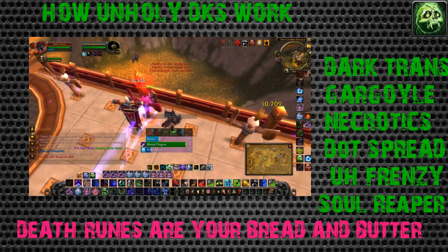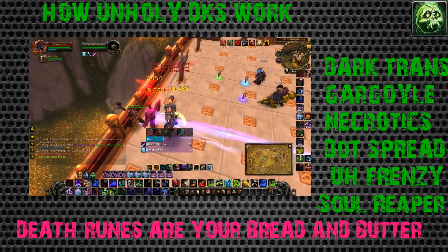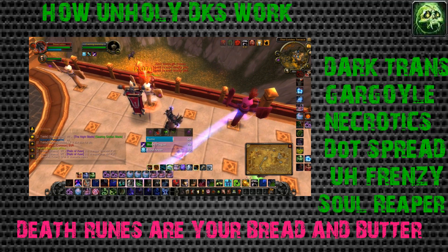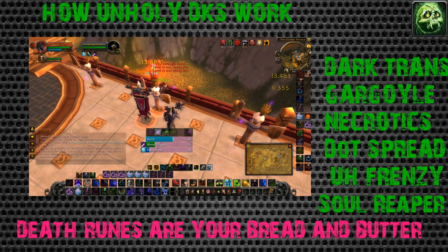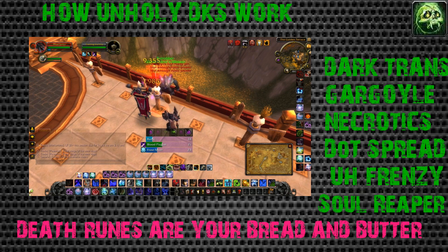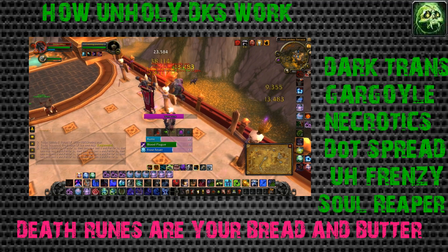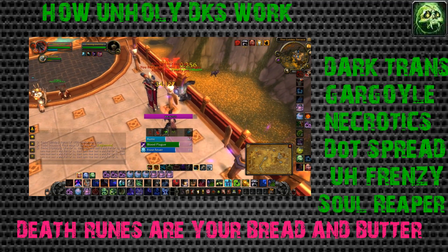If your healer needs quick haste you can toss it to them, or you can use it during your burst. Soul reaper is my personal favorite - you put it on about five seconds before the target is about to die, and if they're below 35% with a ton of necrotic stacks on them, it's going to hit for like 100k. It's a pretty awesome ability.